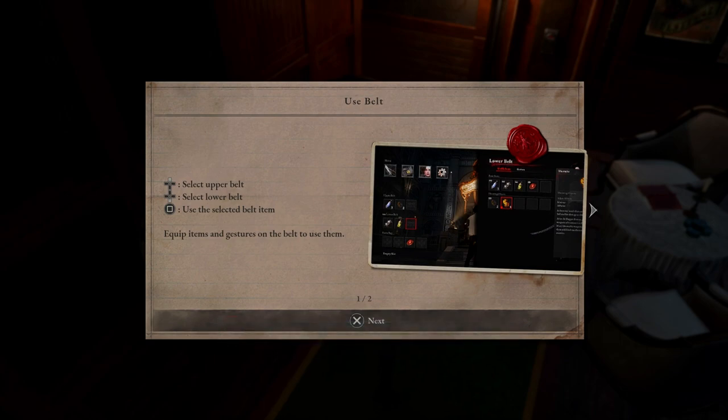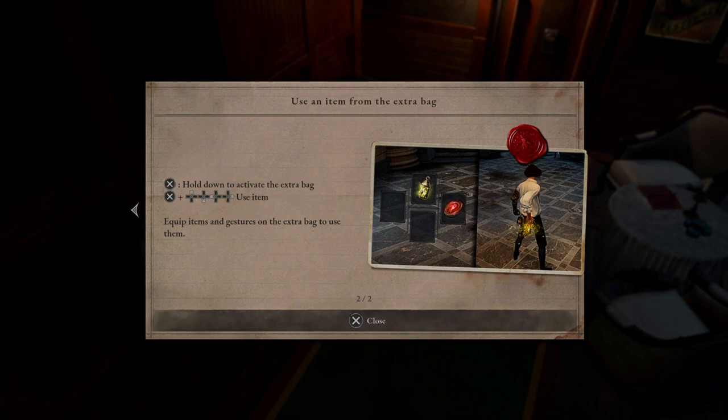I'm just going to put this out here: I did play the demo of Lies of P, so I know a little bit of what's going on. So if it looks like I know what I'm doing, that's the only reason why. But I can tell that they did change up a few things from the demo version to the full release.